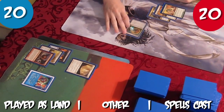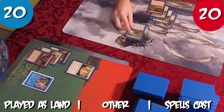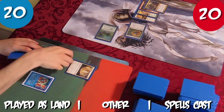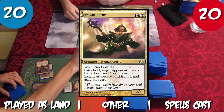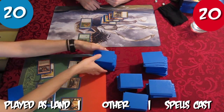Rob charges Coalition Relic at the end of Tristan's turn. Rob adds green to his mana pool during his main phase and plays Manic Vandal as a land. Rob casts Acidic Slime, blowing up Tristan's Memory Plunder land. Tristan plays City of Solitude as a land and casts Unexpected Results. Tristan shuffles and reveals Sim Collector off the top of the library, choosing to play the card as a creature, putting it onto the battlefield.